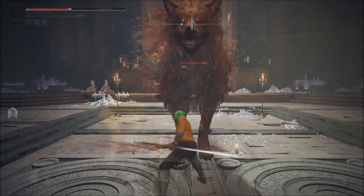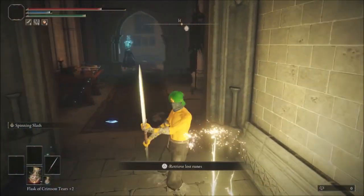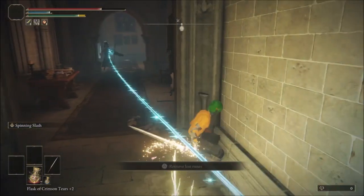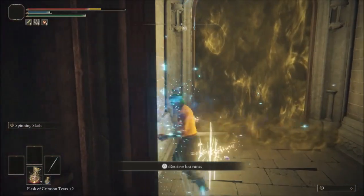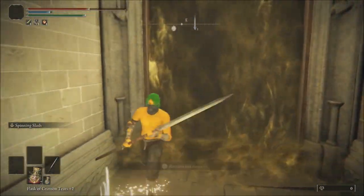So without further ado, let's jump right into the guide. The key to this cheese is to enter the boss arena doing a collision animation. In other words, you need to time it so that your tarnished traverses the mist while being hit by a projectile.